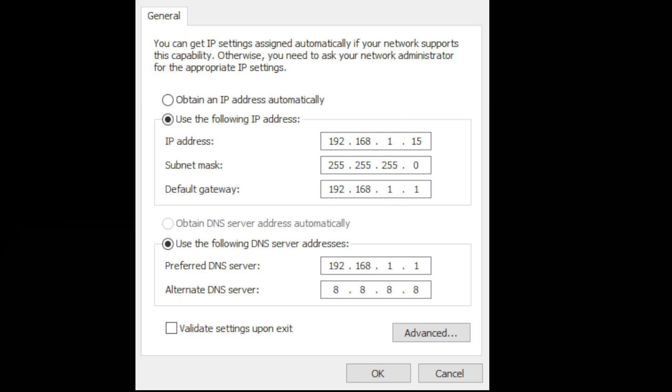Next, select 'Use the following IP address' and enter an IP address of 192.168.1.something. You want the last octet to be an address outside of the DHCP lease range you set up on your router. My lease range starts at dot 20, so I'm choosing dot 15 for this computer — that way I know it will always have this address and won't be randomly assigned another one in the future.